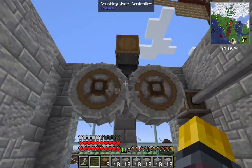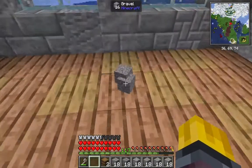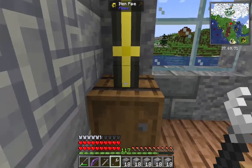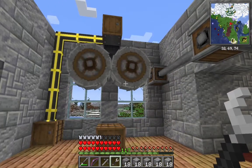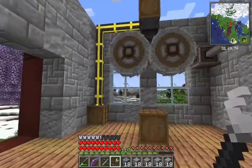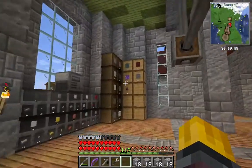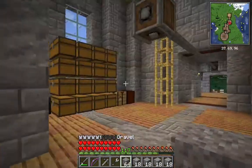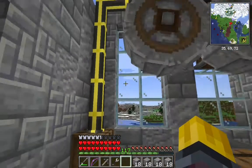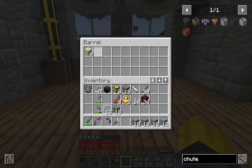Looks like something's happening. It's definitely working. It's a little primitive but it'll do the trick. The hopper will catch stuff as drops from the wheels, put it in the barrel, and the pipe from this barrel will take it up and drop the stuff in. I'm pretty sure our sand troubles are over. If we were to take some gravel — you can see it's shredding up. It's giving us sand. Awesome.